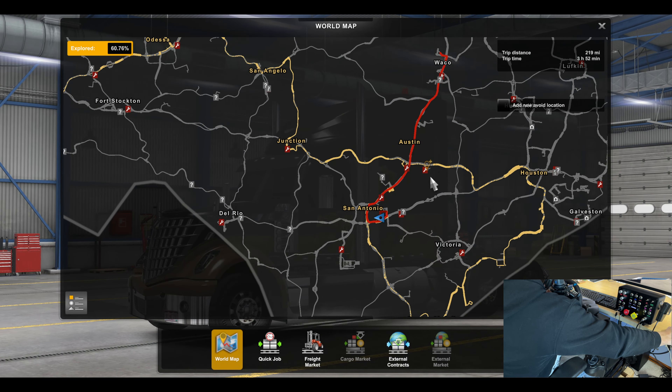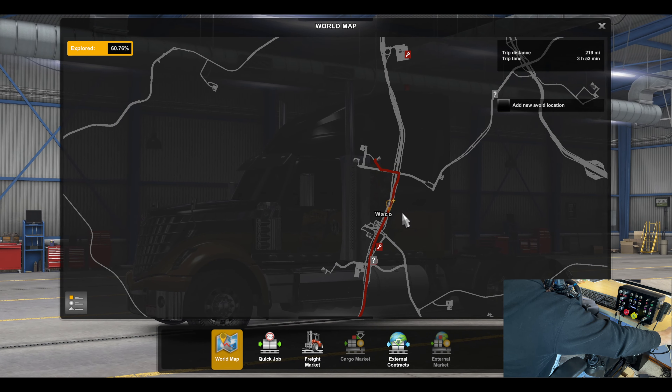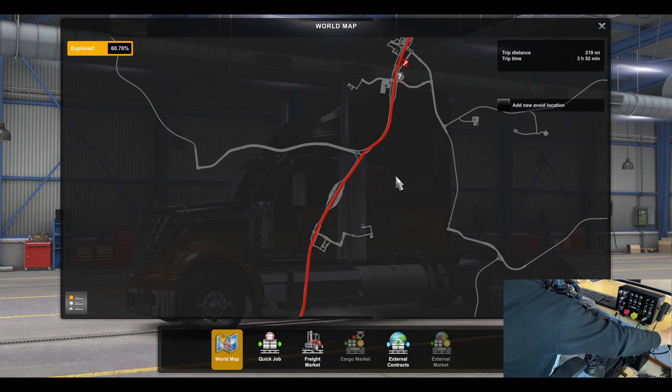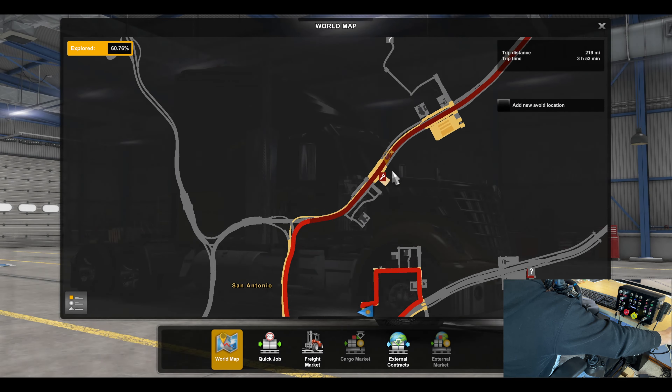We'll be heading up through Waco to deliver to Walbert with this used packaging. On the way there's a question mark — I think it's a viewpoint — so I kind of want to hit that before we go up, make this video just a little bit more interesting. Then we'll make our delivery and go from there. Should take us probably about 20 to 20-and-a-half minutes.